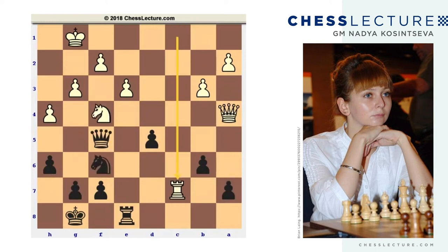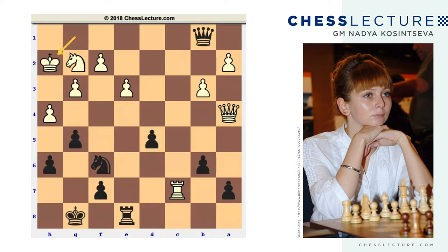Let's try rook c7. After rook c7, black plays g5. If the knight retreats to g2, it is just bad, because black can play queen b1 check, king h2, rook e4 attacking the queen, followed by knight g4 and queen h1. It looks like black is winning, arranging another checkmate pattern.